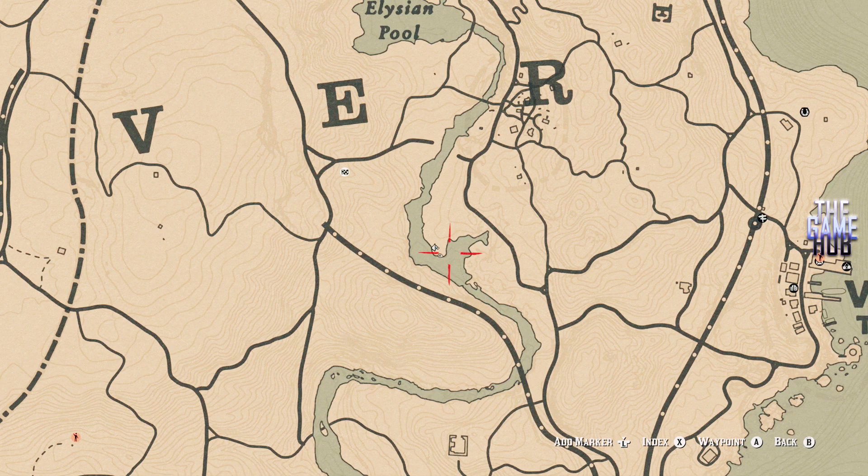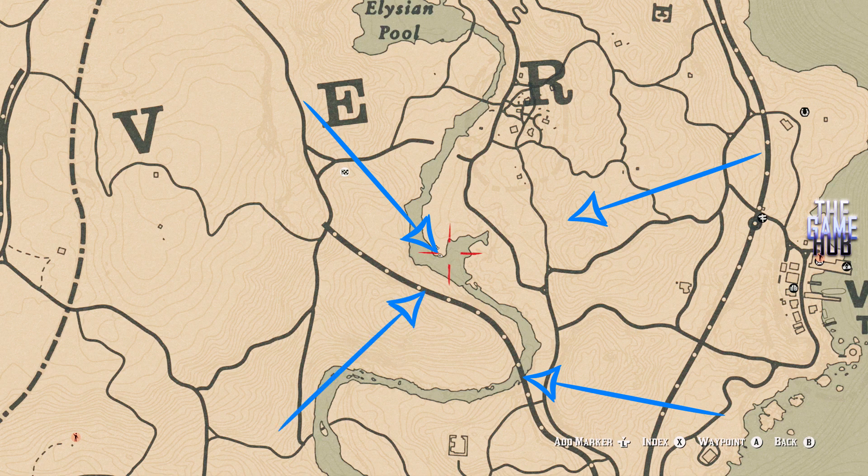Let's open up the map. Location number one is where we are right now. Location number two. Location number three. And location number four.